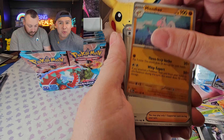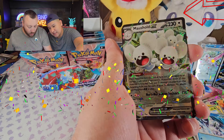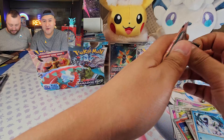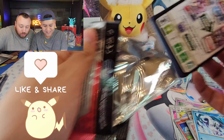We do have our Pikachu with the Christmas hat right here — look how tall he is! How does Pikachu talk again? Pika, Pika... Pikachu! Alright guys, let's see what we can pull. We still haven't pulled our chase cards. I need that Professor Sada's Vitality.